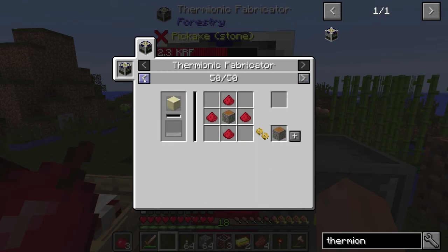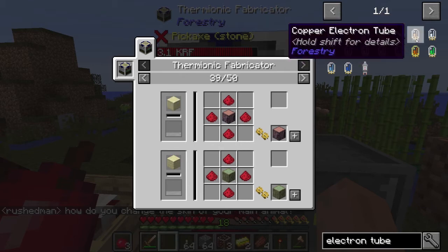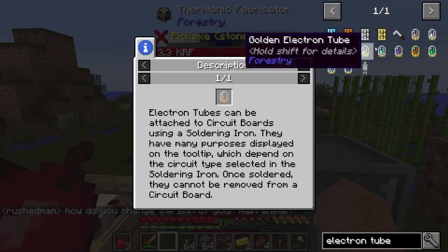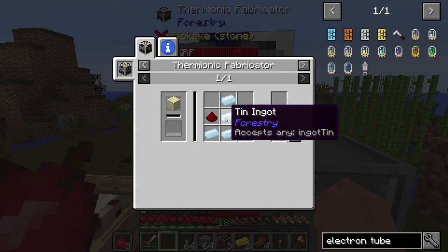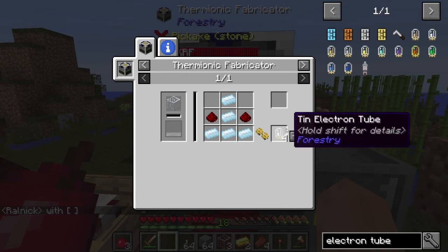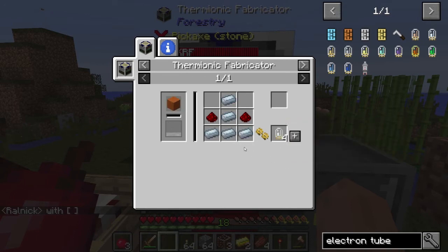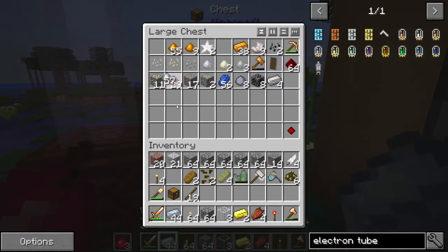We're going to use this guy here to make the little tiny electron tubes. What is lapis for anyway? Cocoa. I believe it is a tin electron tube that you need. They're made out of redstone and tin, so five tin gives you four tubes. All together you're going to end up needing 36 farm blocks, and each of those blocks takes a tube — so probably like 45 tin dedicated just for electron tubes. I think we can do that, actually. Let's go ahead and do that now.